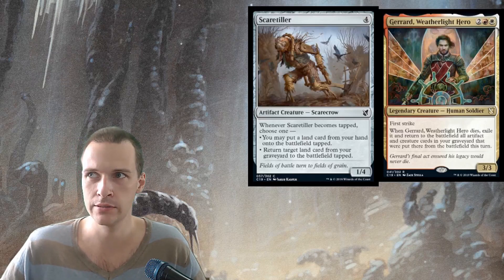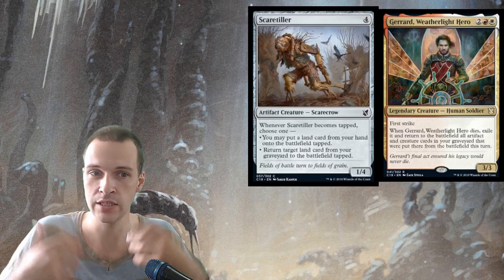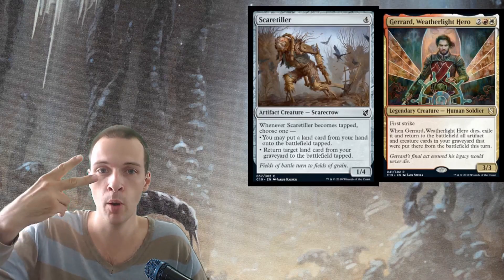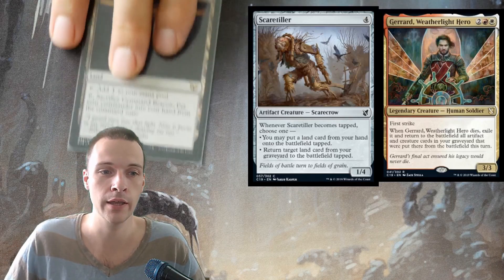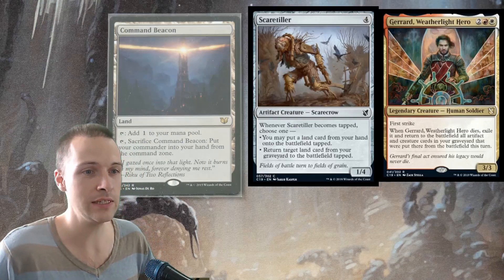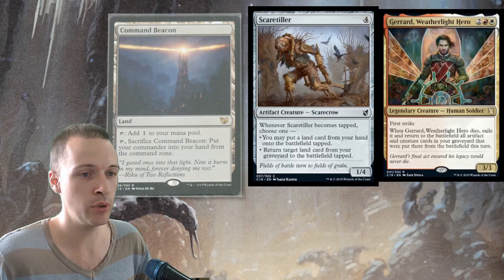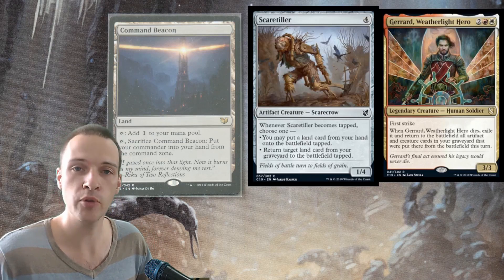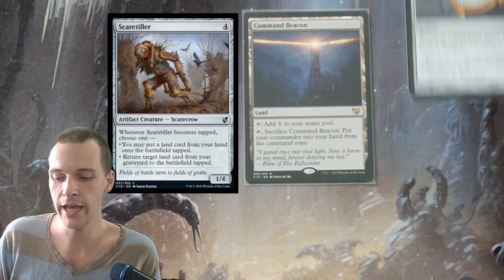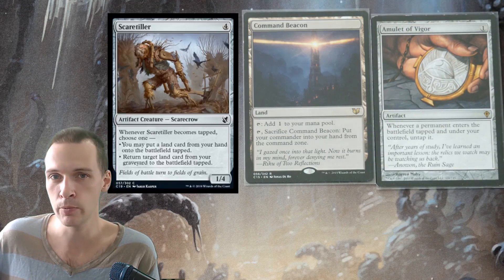Let's look at how many combo pieces this is going to require. We have this new Scarecrow that is also going to see print — it's a 4-mana artifact creature. Whenever this Scarecrow becomes tapped, you get two options, and it's the second option that we like: return target land card from your graveyard to the battlefield tapped. You can return Command Beacon, sacrifice Command Beacon, and put your commander into your hand from the command zone. The Command Beacon will enter tapped, but we can fix this with Amulet of Vigor, which will make it untap when it comes into play.